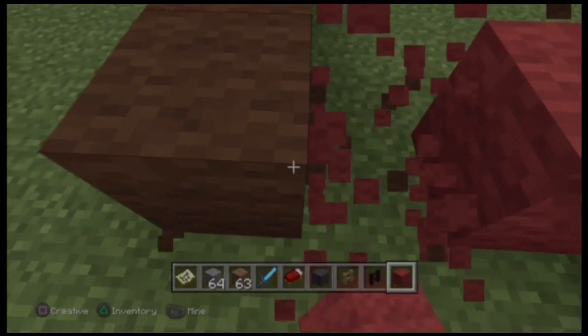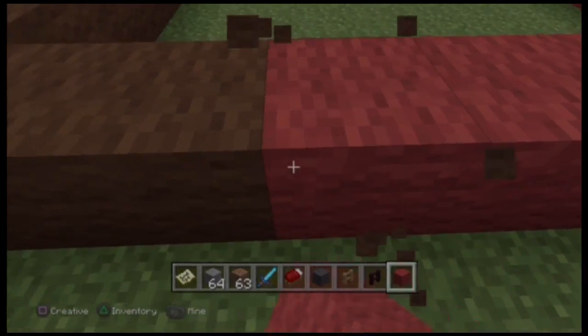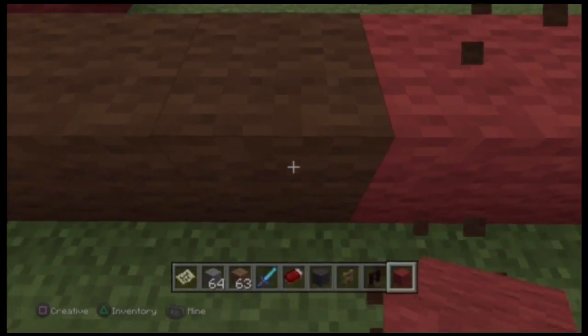We're gonna make it red down here first. We can always change this color later — changing colors is fairly simple, just go around and replace all the red wool with green or black or something. But it doesn't really matter.